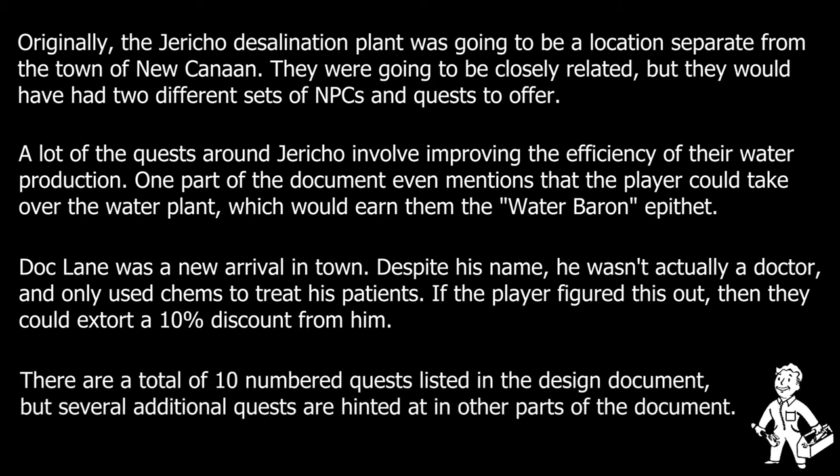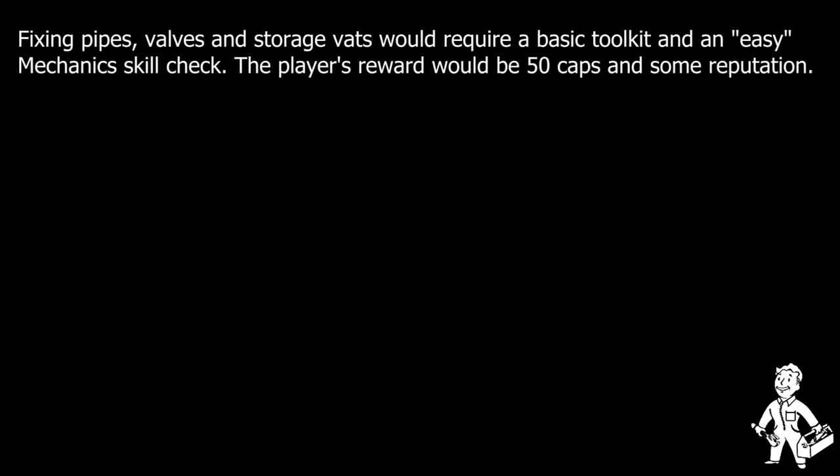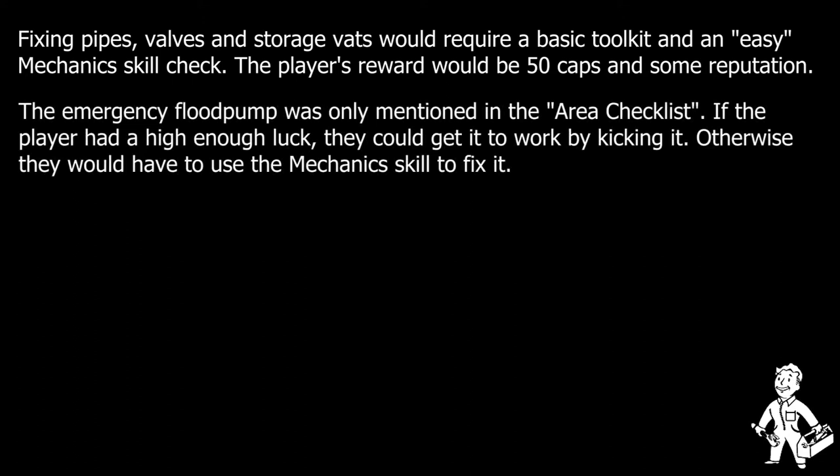When the player first arrived in town, they would find a wide variety of minor but potentially lucrative side quests, many of them revolving around the old desalination plant. Deputy Colwell, the man in charge of keeping the plant running, would be eager to hire the player to take care of a wide variety of problems. For example, the plant was suffering from several basic issues — cracked or bursting pipes, broken valves, and cracked storage vats. The lower level of the plant was also partially flooded, and the old emergency flood pump was broken. These could all be resolved by anyone with even basic mechanical skills, netting the player some quick and easy rewards.